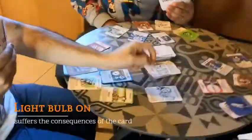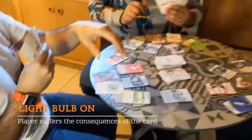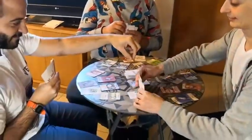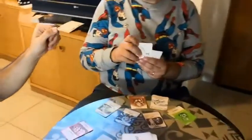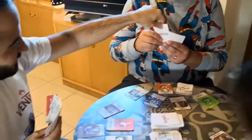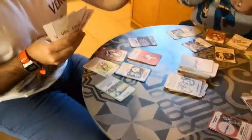Giuseppe plays now — he picks a card and the lightbulb is on. So he has to draw one card from each of the two other players. Because the lightbulb was on, he automatically had to suffer the consequences — though in this case it was a positive card. If it were negative, he'd be forced to do it anyway.